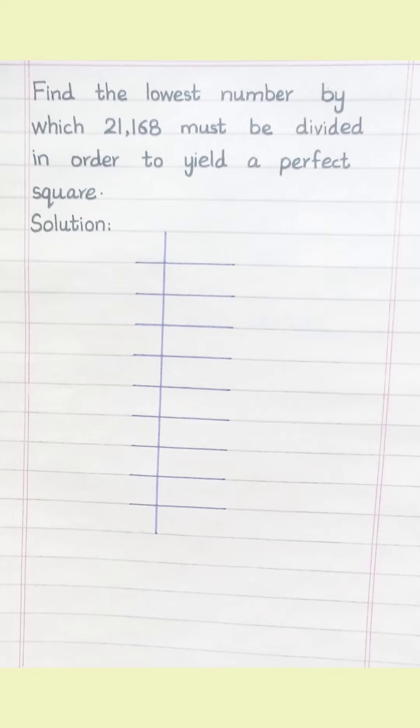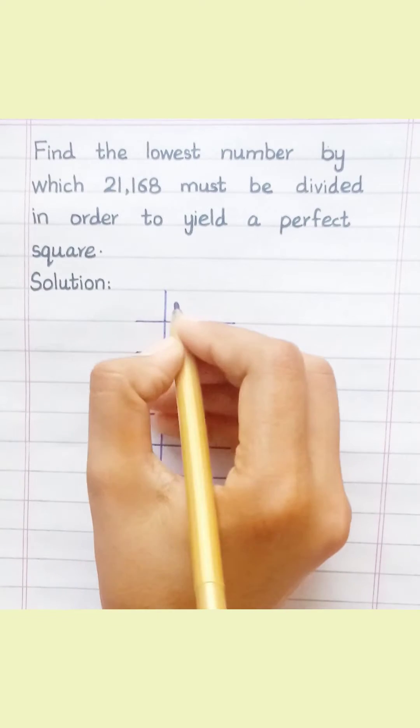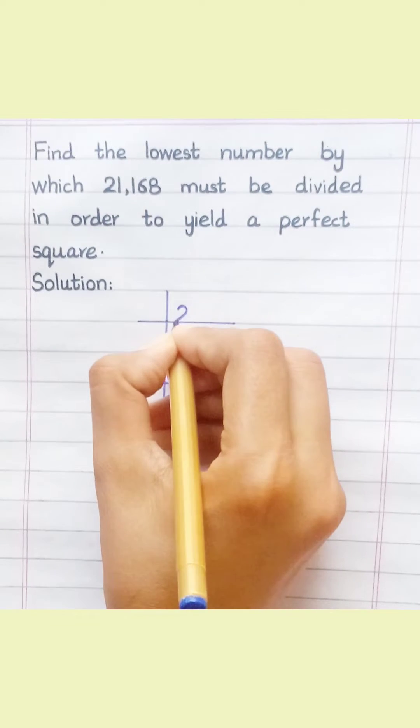Find the lowest number by which 21,168 must be divided in order to yield a perfect square. Solution.